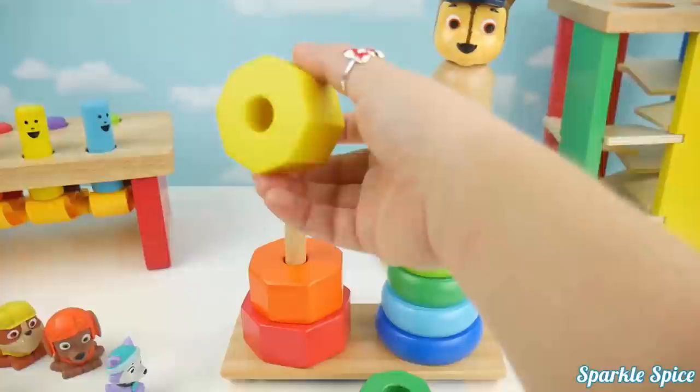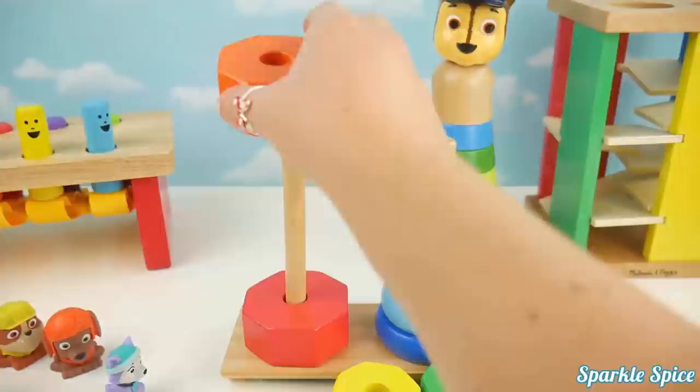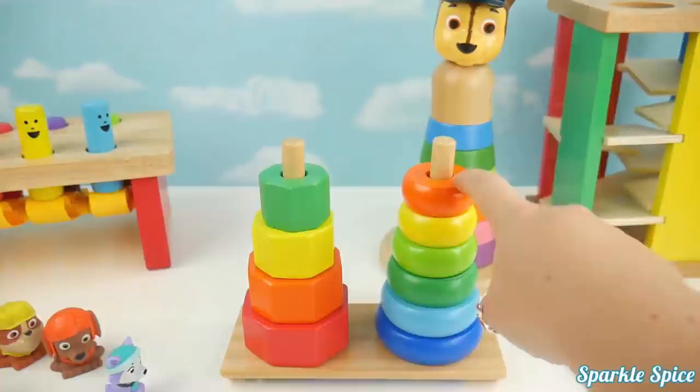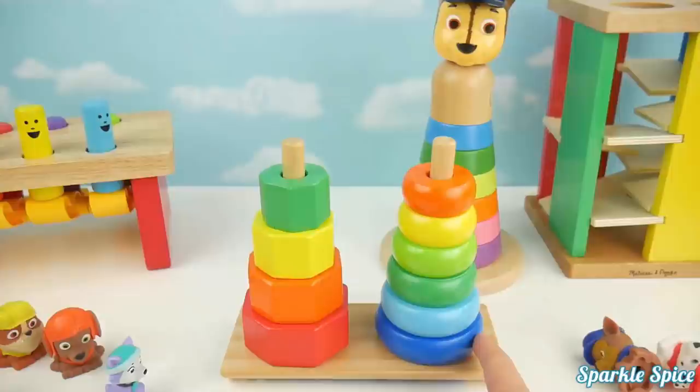One, two, three, four. Red, orange, yellow, green. How about this side? Are there more or less? One, two, three, four, five, six.